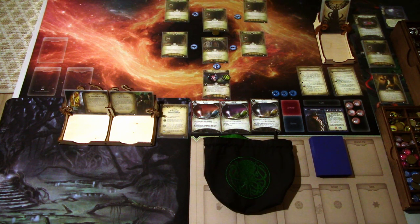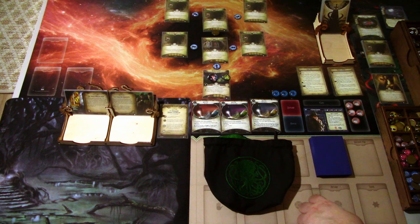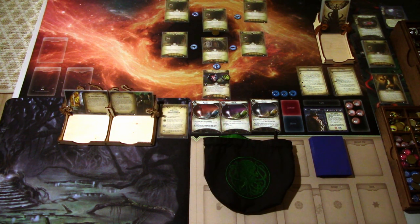We've set up the scenario. In the last scenario, we managed to get Randolph Carter from the hospital, then met the Black Cat in the alleyway. We chose the option that the Black Cat has a hunch, so we marked that in both campaign logs without adding or removing any chaos tokens. In this scenario, we need to find a way into the Dreamlands. We start at the burial ground, and a note says ghoul enemies spawn at the burial ground instead of their normal location. Let's hope we can find a way into the realm.